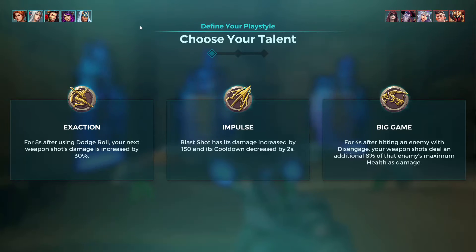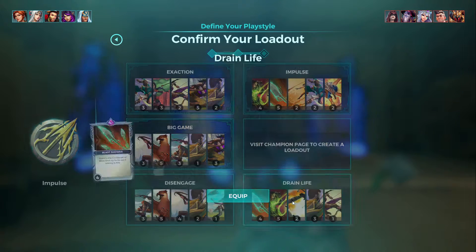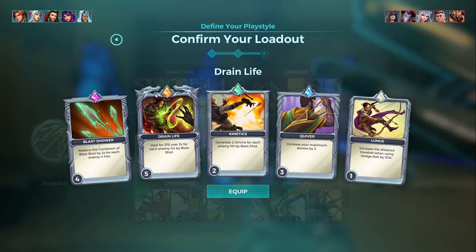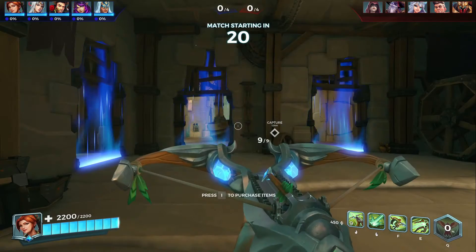Each champion generally has a choice of three different talents that they can pick, which can augment your abilities or maybe do something else. In this case, I'm going to take this one. Furthermore, you've got cards — you can spend 15 points in cards. You'll see all these add up to 15 points, and you can increase each from between one and five.